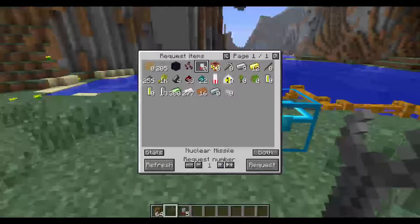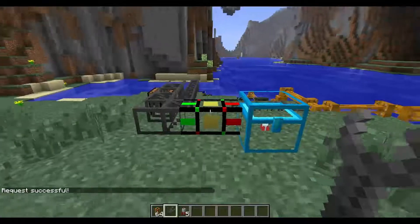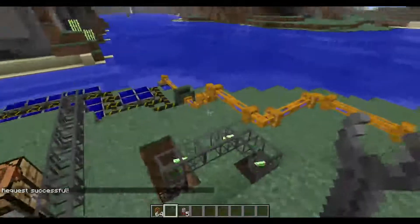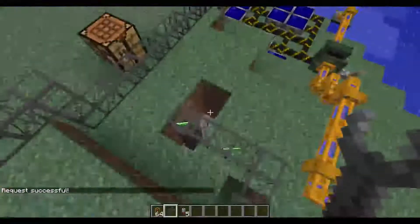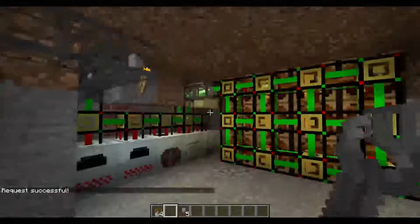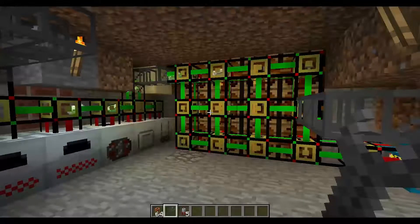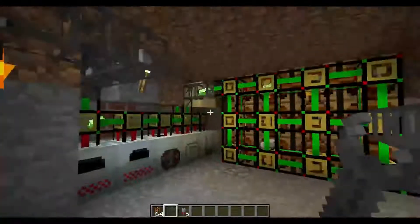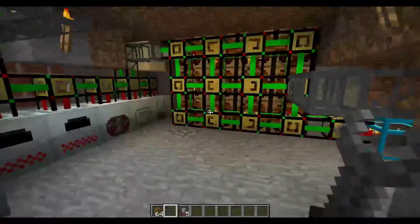So I'm going to go here and I'm going to request that it make me six nuclear missiles. And we can see all of my items fly out of this chest right here into my room down here where they're then crafted into the missiles. It produces all of the items it needs and then sends them into these machines over here without any intervention from me.